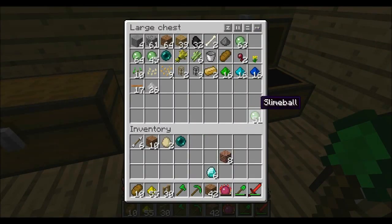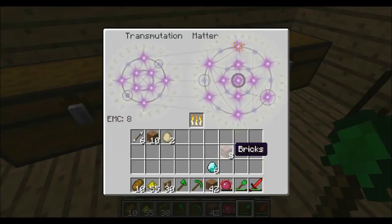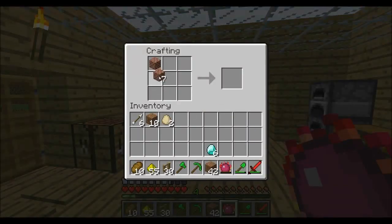From now on, all our transmutation items - the things we have for EMC - are going in the bottom of the right-hand side chest. Those are slime balls and enderpearls. Enderpearls, we'll need them soon. Are we going to go to the End on this server? Not really, no.